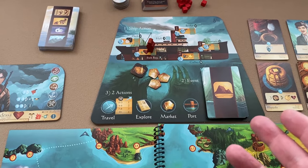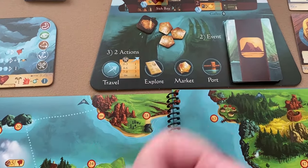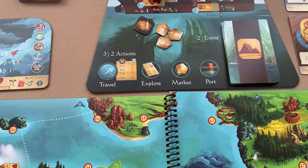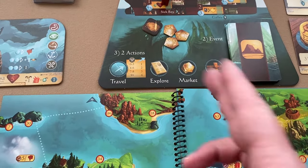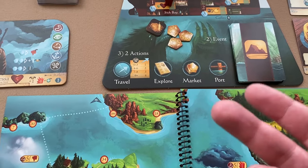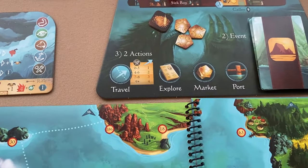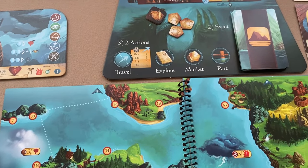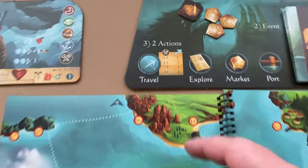After drawing and resolving an event card, a player can take two actions. The possible actions are travel, explore, visit a market, or visit a port. You can take the same action twice or two different actions, or skip one action to gain a command token, or skip both actions to gain two command tokens.